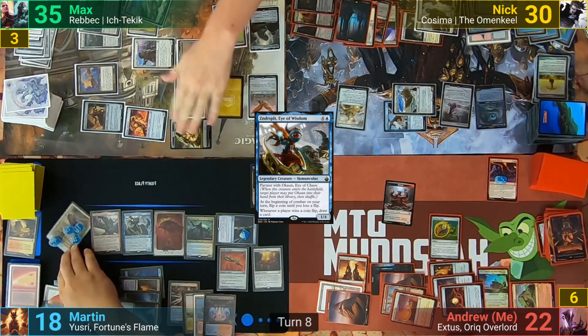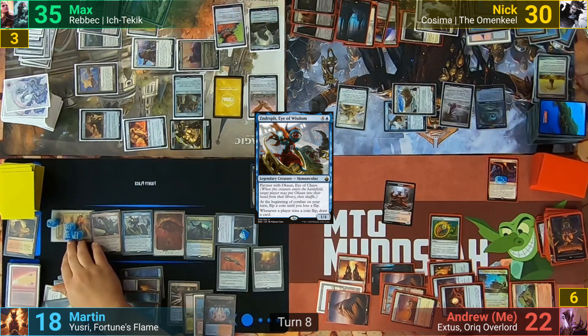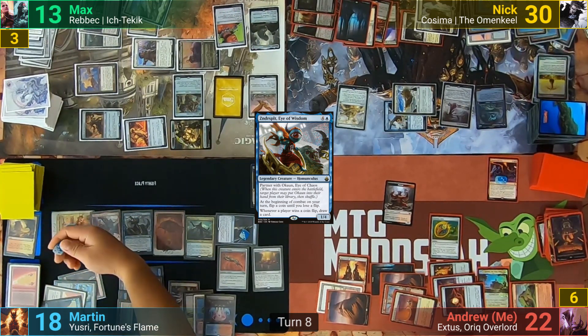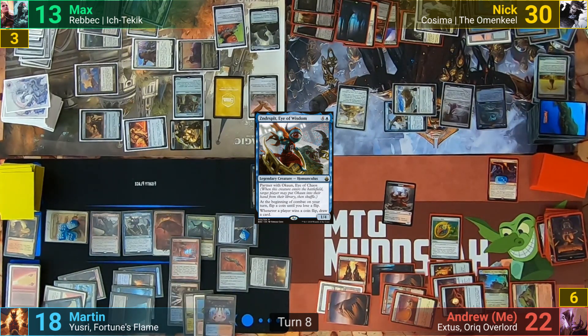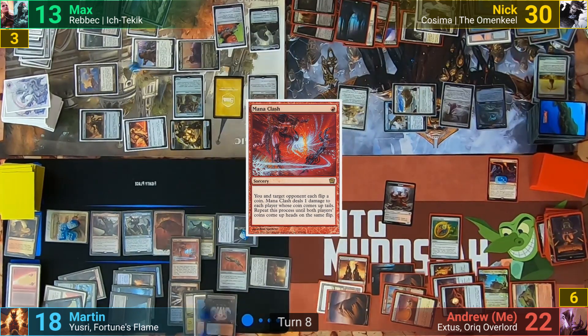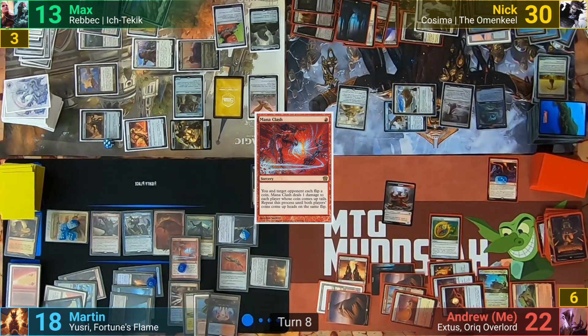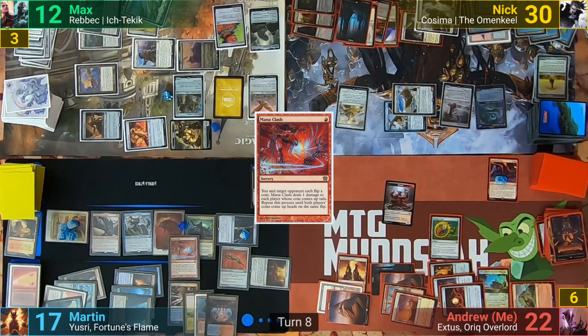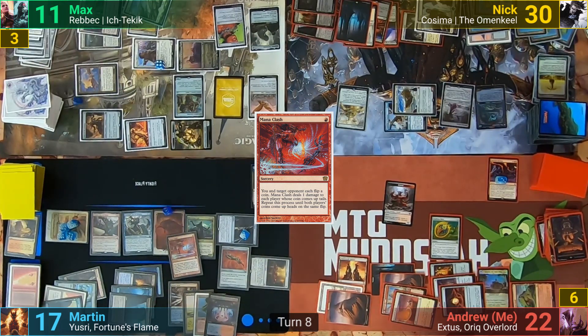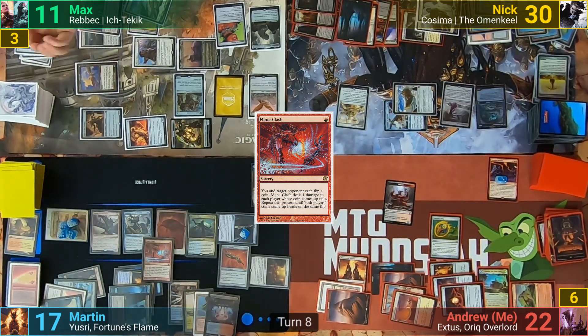He then declares he'll swing his Insect Token swarm at Max, which Max blocks 1 of with his Junk Diver. Max then takes 22. Moving to his second main phase, Martin uses the Goggles to pay for a Mana Clash. This card is just stupid, and they roll with both hitting tails and taking 1, even with Martin's extra one. The second one has Max taking 1 and they repeat. Martin then takes 1 in the next set, they both take 1 in the following one, and keep going with both typically taking 1. They finally hit both heads, and at this point Martin has dropped a 6 while Max has dropped a 3.